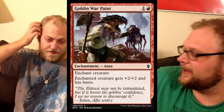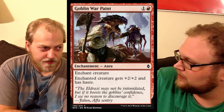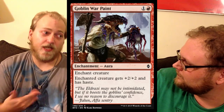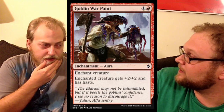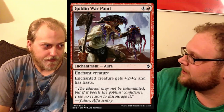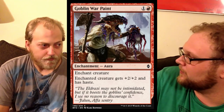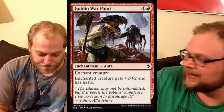Up next is Goblin Warpaint — I think it's neat. Plus two, plus two and haste to a four-mana guy. There are plenty of four-mana guys in red right now, so giving them plus two, plus two and haste is great, even in some constructed aggro variant. Being able to drop a guy and swing with him on the same turn is important in aggro decks. But we still have Titan Strength and Infectious Bloodlust, which is probably a better card, so I'm not seeing it right now.